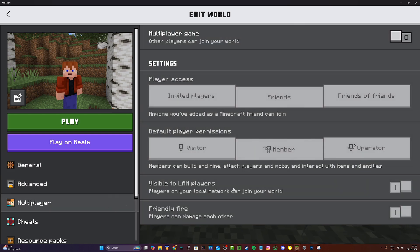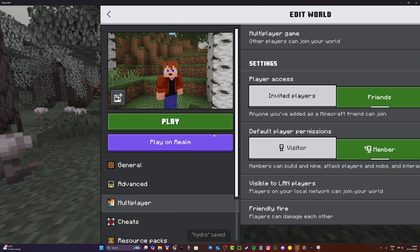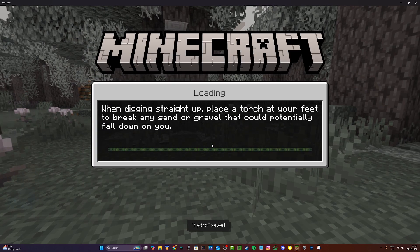Now click on Multiplayer. Under multiplayer, the multiplayer game option is usually going to be disabled. Go ahead and enable it, then click escape. It's going to ask if you want to save the changes — go ahead and click Save.